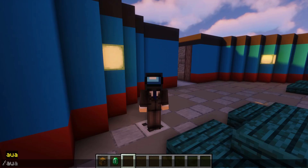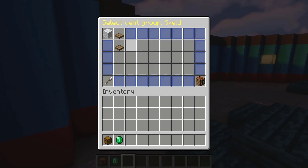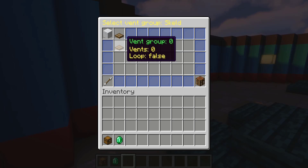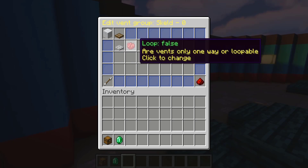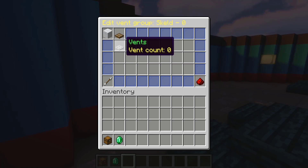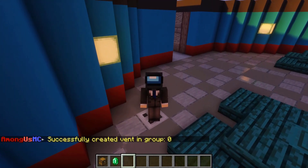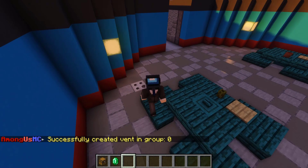Next up, we have vents. Once again, you're going to return to AUASETUP and go over to the vents section. There you can have different groups of vents. Vents in the same group are allowed to teleport to each other, but you cannot vent from group to group. You can add vent groups by clicking on the crafting table. If you click on the vent group, you can delete vent groups or enable/disable loops — I like the loopable thing, it's more true to Among Us. Then we can add a new vent, set the location to cafeteria, and we have just created a vent in group zero set for cafeteria.